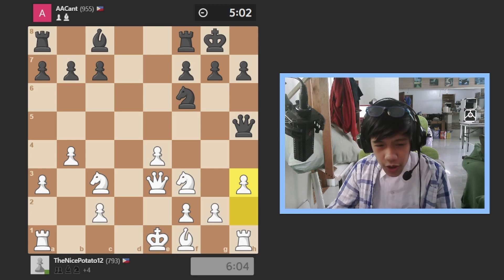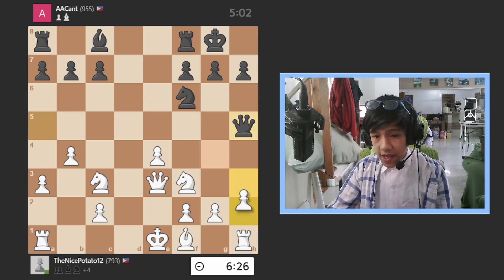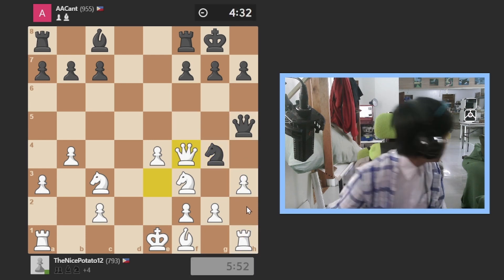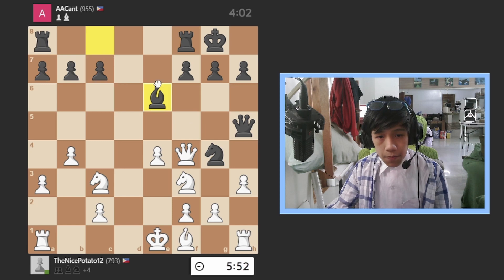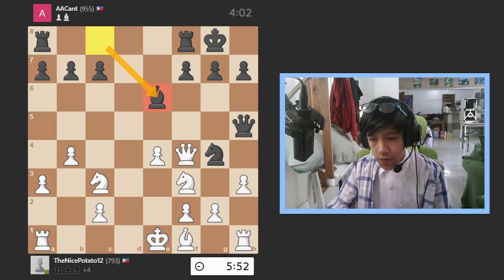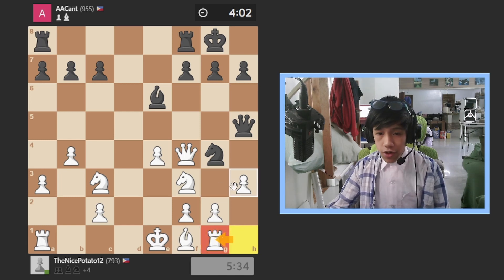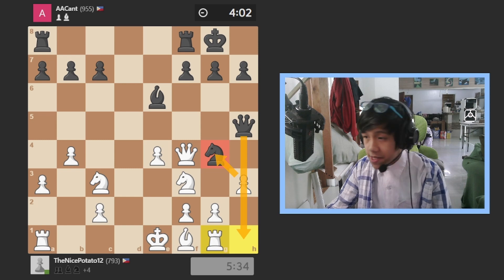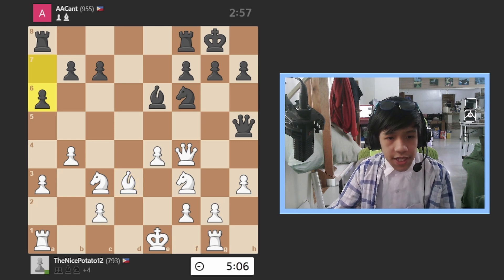He goes there, I go h3 to try to attack the queen. I thought h3 would prevent his plan, but I didn't know he can go there and if I take he takes. So I ended up not taking — I tried to attack the knight. He moved his bishop for development, and I go rook to g1 to push that pawn. Then I move the rook so I can attack the knight, and he cannot take my rook because it isn't on the queen file. He removes his knight and I develop my bishop.